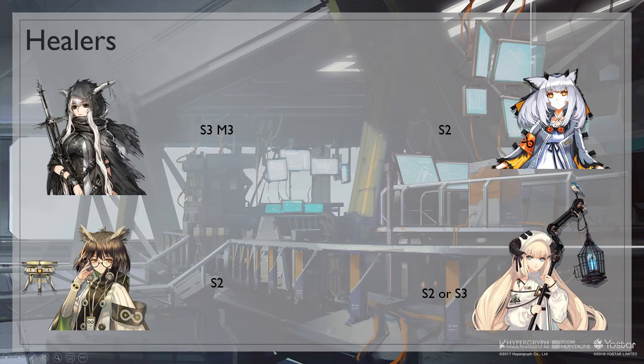For healers, Shining is the best single target healer because of the good defense buff she gives to her allies. Silence S2 with her drone healing can also work.